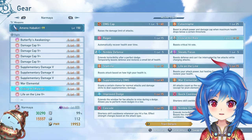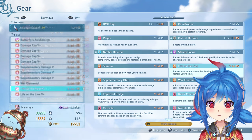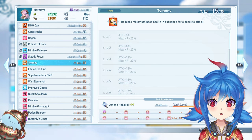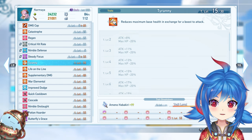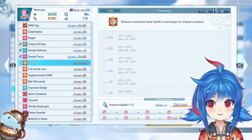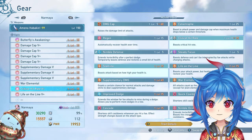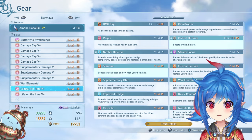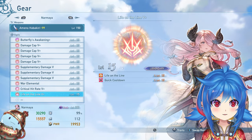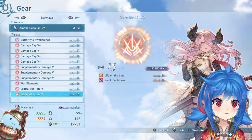One important thing about damage modifiers — stamina, tyranny, and life on the line — is that they have diminishing returns. On tyranny, for example, going from level 1 to level 2 is about a 3% increase, but level 29 to 30 is only 1%. Because of that, you want to maximize your levels by spreading out the types of mods you run. Run stamina and then something different for your second slot, like life on the line, and tyranny or concentrated fire for a third. If you're playing a ranged character you don't want to stack the same damage mods.